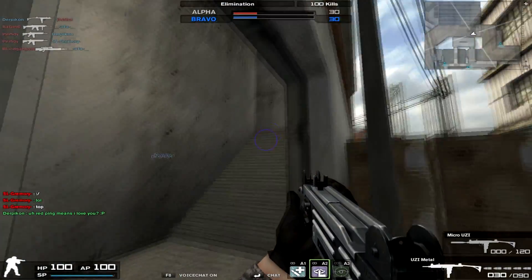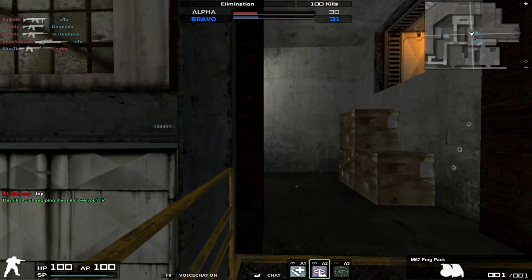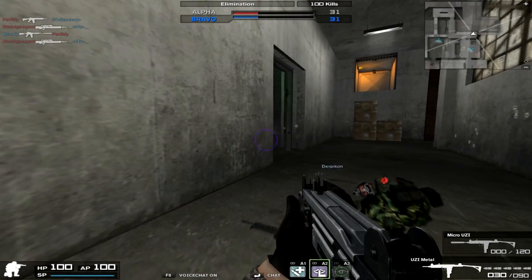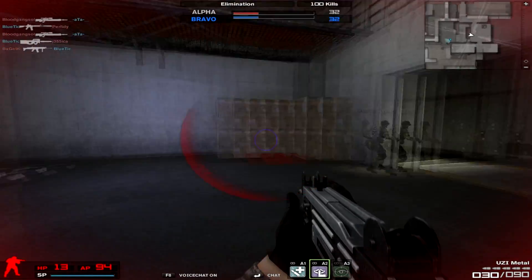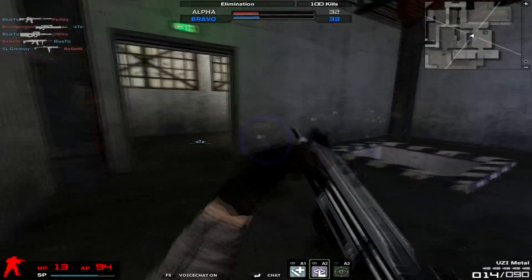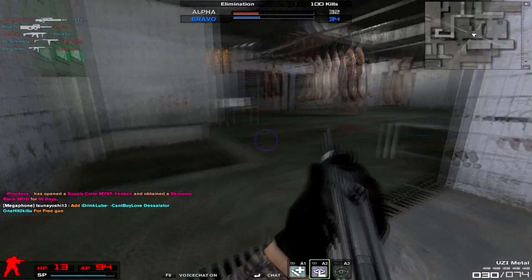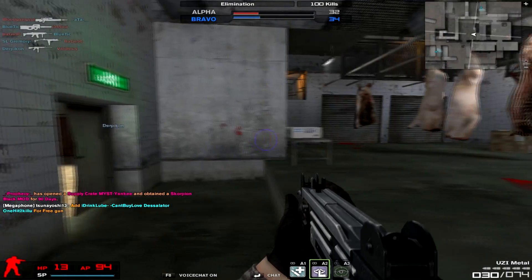The Micro Uzi is a little bit like that, but for some reason the Uzi Metal seems to have even less recoil than the Micro Uzi, which is kind of strange. Maybe it's just due to the S1 suppressor on the Micro Uzi — maybe without that it would actually have a little bit of sway. For some guns like the XM8, the S1 suppressor actually makes the spread go down but the recoil go up, which is kind of weird. I think I could explain it mathematically, but I'm not going to do that here.